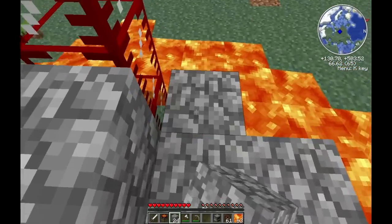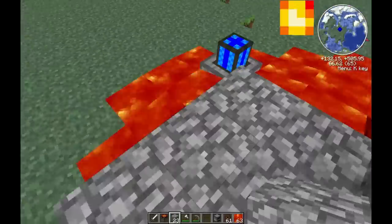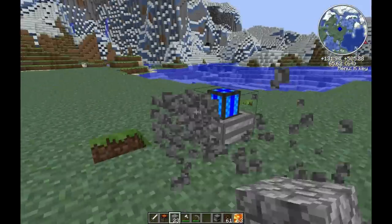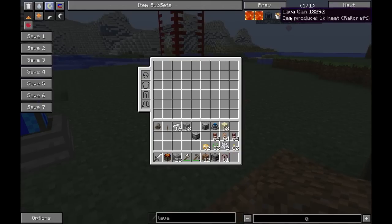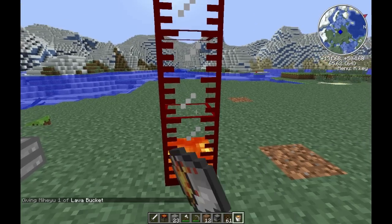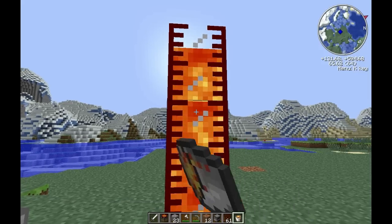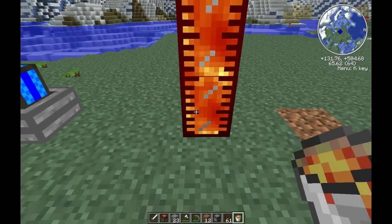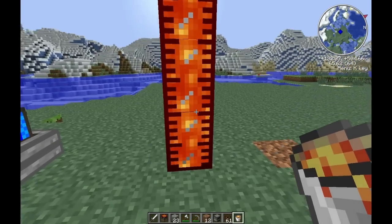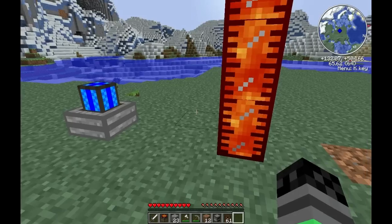Guess I should have got lava buckets! All right, let's try this again with lava buckets and fill this bad boy up. I think it's 16 lava buckets per tank, so that's 48 buckets of lava total.